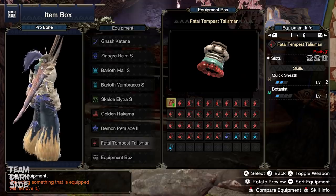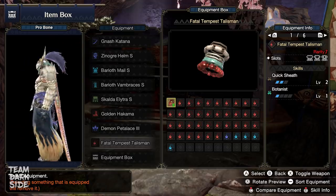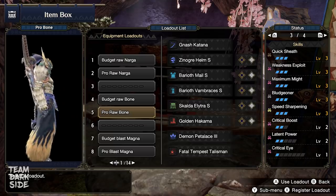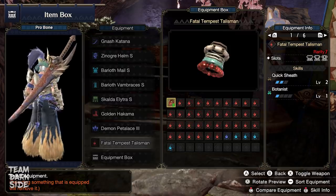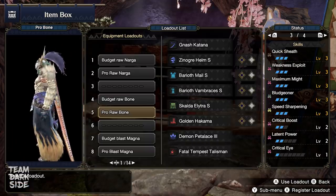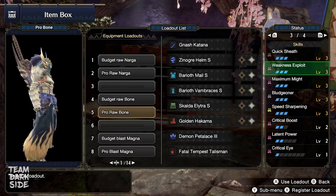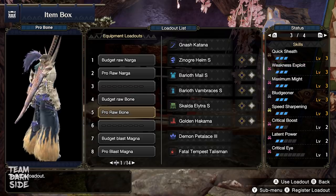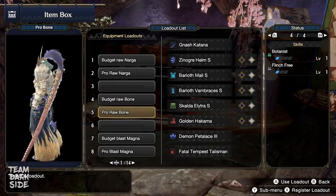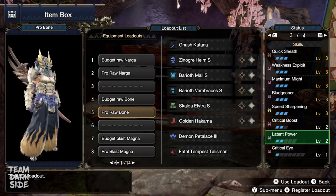You can make our pro build with this charm, but if you only have Quick Sheath Level 1, that's also enough, because due to the two Baryoth armor parts, we already have two points of Quick Sheath — so basically one Quick Sheath and two level 2 slots are all that matters. As you can see, it comes with Weakness Exploit Level 3 instead of Level 2. That's why we need the Synogre Helm, and we will slot in all the Bludgeoner, because Weakness Exploit jewels don't exist at the time of making this video. It also has one more level of Latent Power compared to the budget version.